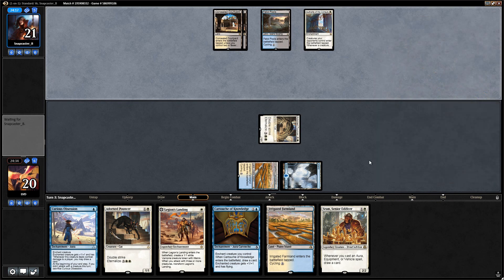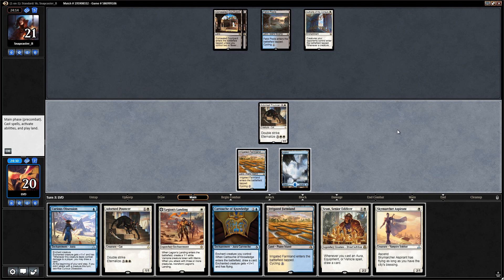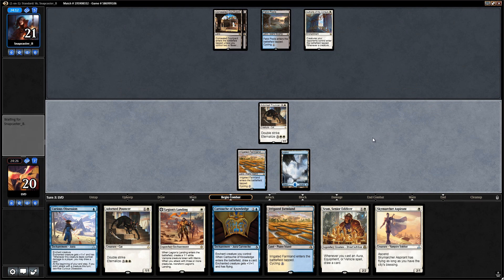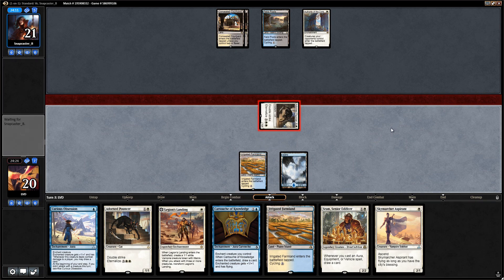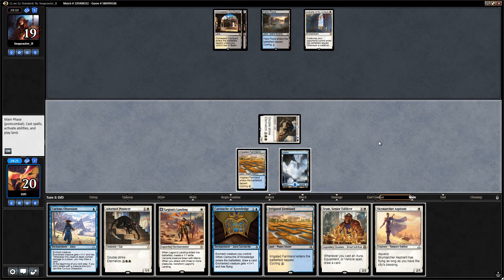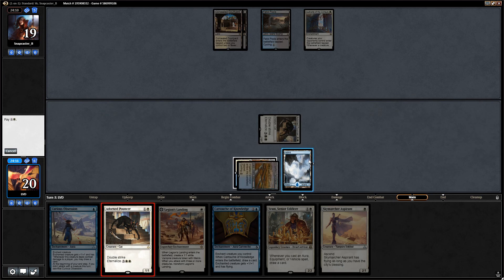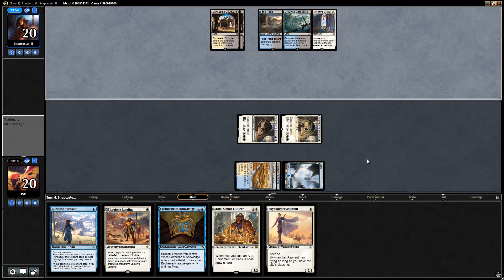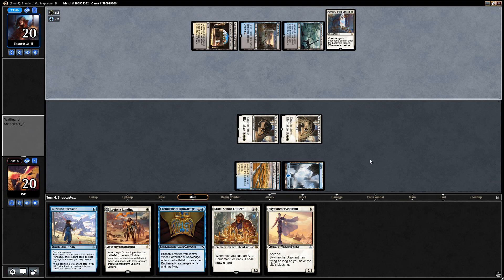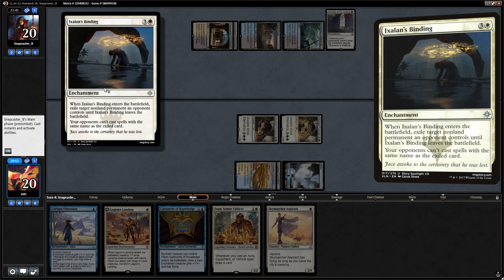I think we just attack and play a second pouncer — we don't want to run auras into removal spells when we don't have to. We could also play Sram but I'd rather wait until next turn. Let's play another pouncer and say go. Opponent tapping out for Ixalan's Binding — that's pretty good, but luckily we already played out two of our pouncers and now the window is open for Curious Obsession to draw us a bunch of cards.